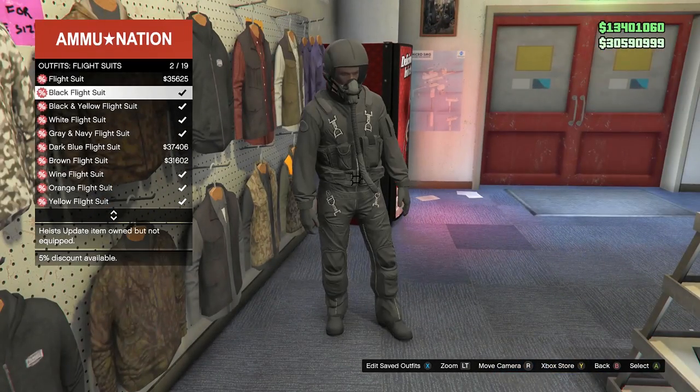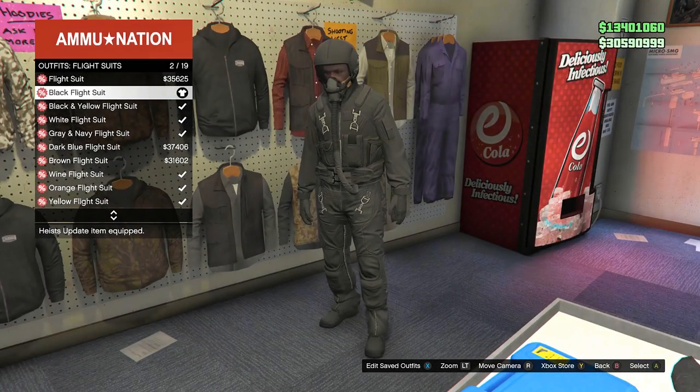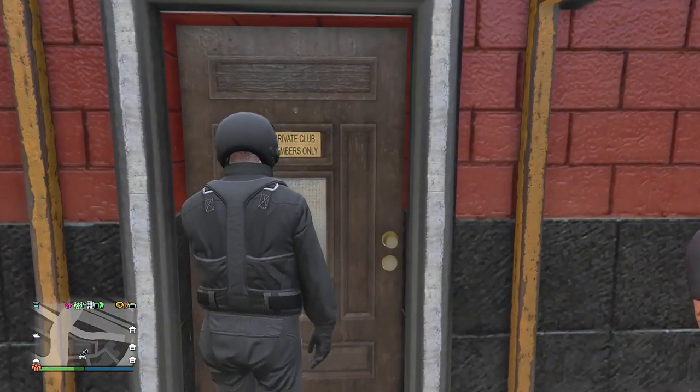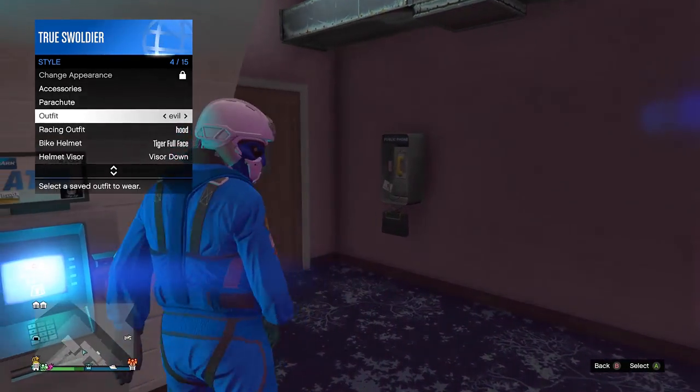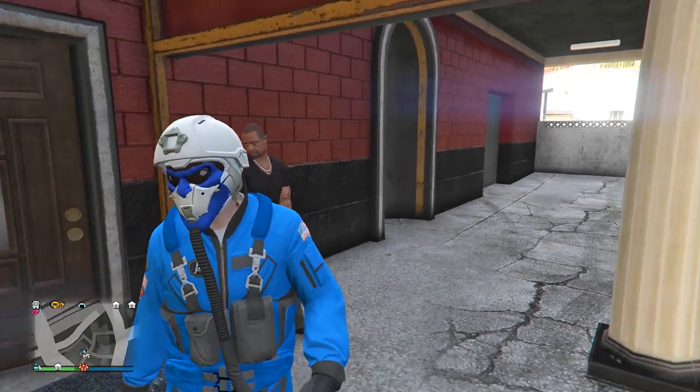No pilot gear is complete without an air hose, so put on any regular flight suit and head over to the strip club. Walk inside and put on your demon pilot outfit through your interaction menu, and when you walk back outside the air hose will transfer onto your outfit.